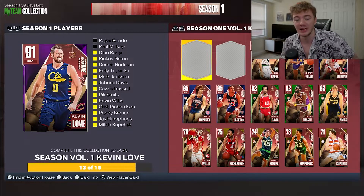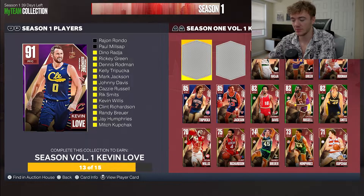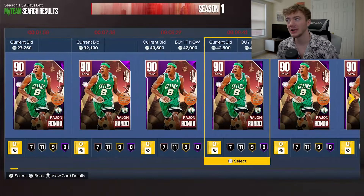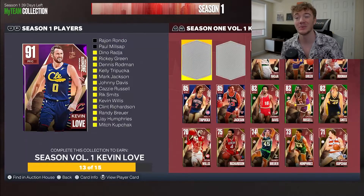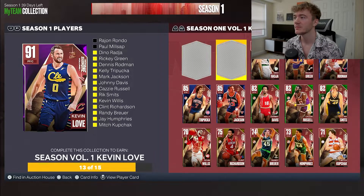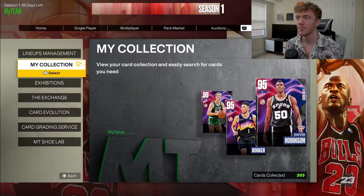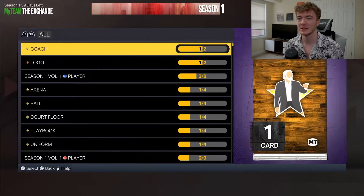Dino Raji has some nice all-around stats and I might find a spot for him on the team. Now all we need is Paul Milsap and Rajon Rondo to lock in for Kevin Love — a big man who can stroke the ball. Kevin Love is 6'10", 6'11" with bronze Limitless, silver Guard Up, gold Catch and Shoot, gold Claymore, Hall of Fame Break Starter, Brick Wall on gold, and Rebound Chaser with really high strength. The problem is Rajon Rondo is going for quite a bit of MT — I'm not sure I want to spend 20K MT on him.